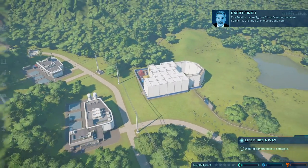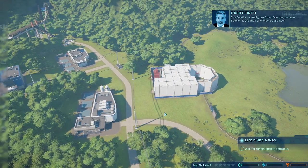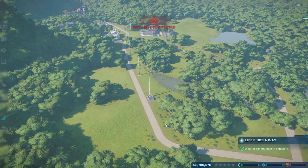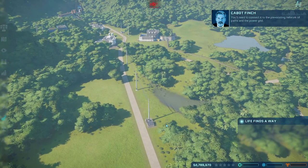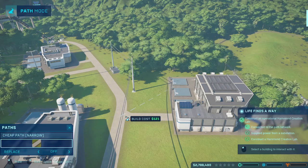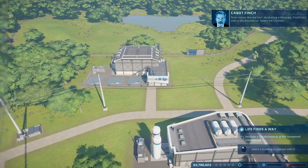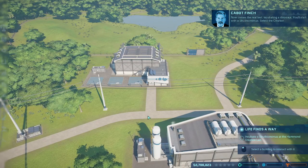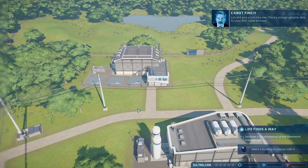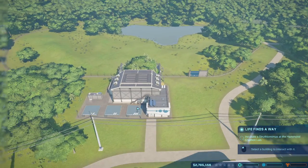Your focus is on creating dinosaur facilities on the islands we call the Five Deaths — actually, Las Cinco Muertes, because Spanish is the lingo of choice around here. You'll need to connect it to the pre-existing network of paths in the power grid. Here comes the real test: incubating a dinosaur. You'll start with a Struthiomimus. Select the creation lab and pick a hatchery bay. There's enough genome data for your first viable dinosaur.